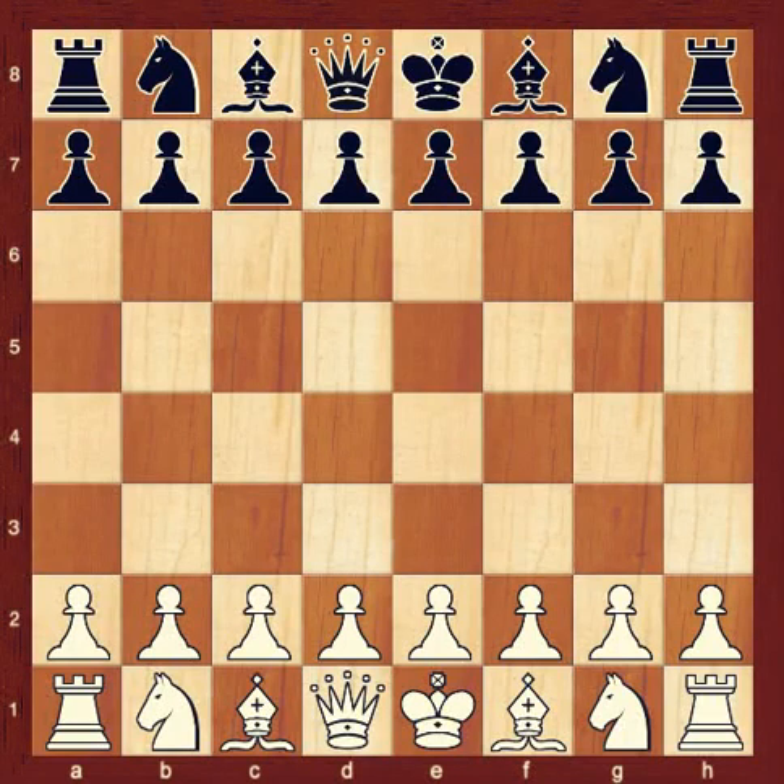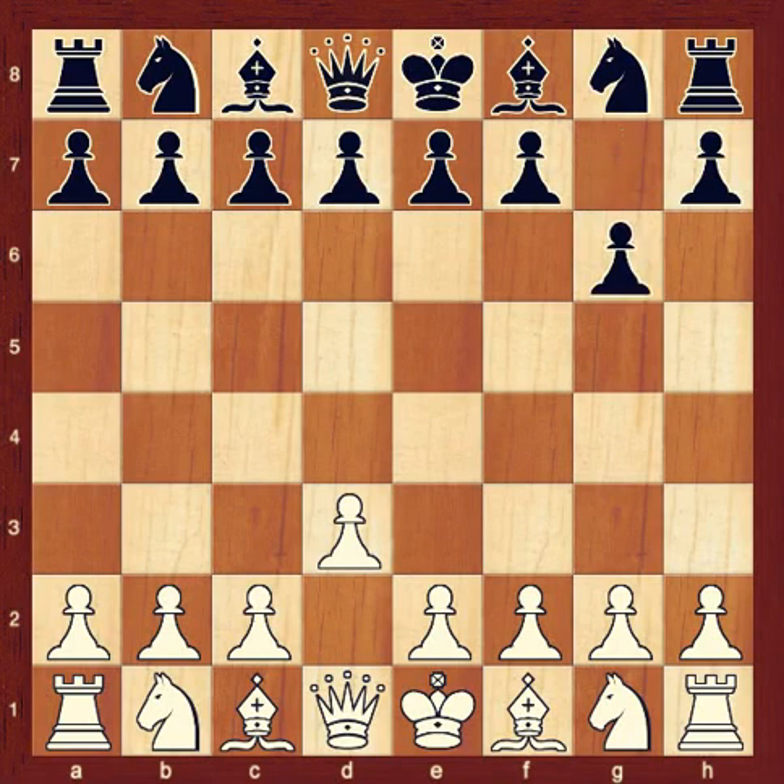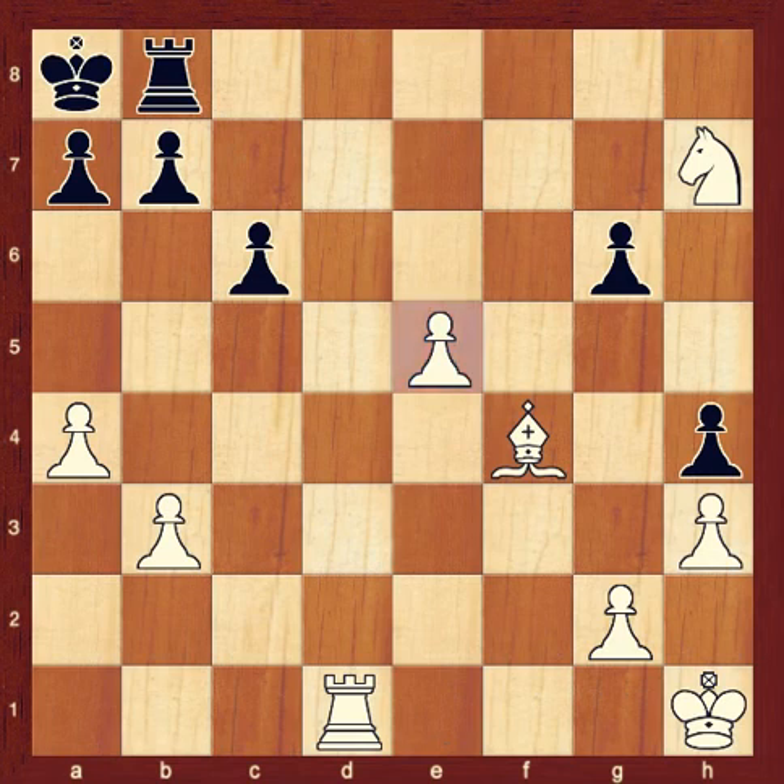In a chess game, pawns move one square at a time, always forward, never backwards or sideways. From its position on E5, this white pawn can move to only one square, E6.